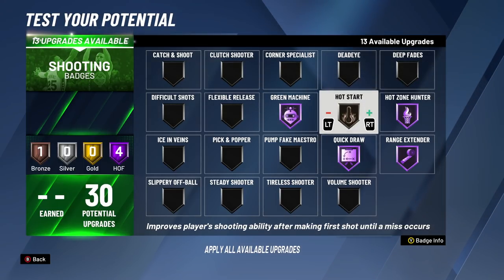For the 17th badge upgrade, we're going to be putting on Hot Start. Now you can put on Dead Eye — I probably would say use Dead Eye — but for 17 and 18, I want to do something that will make sense together. Hot Start is going to make it easy for you to start games off right. It's going to be really easy to make your shots and green your shots to start off the game. As soon as you miss, it does nothing — but Hot Start is actually a very underrated badge, especially at the park.